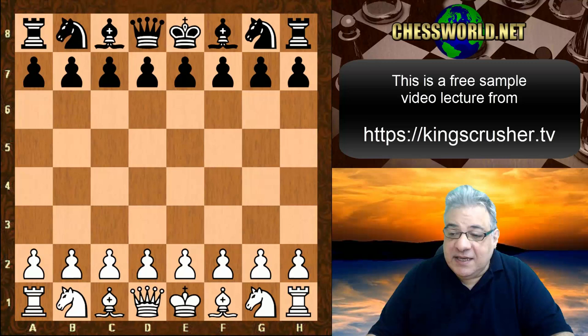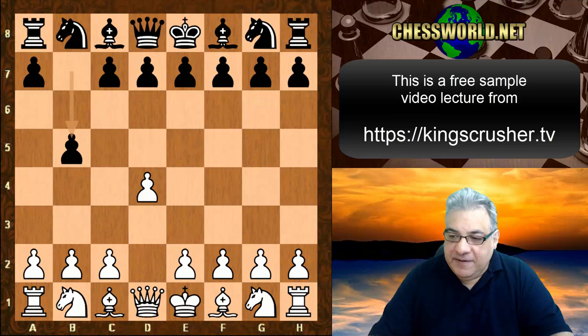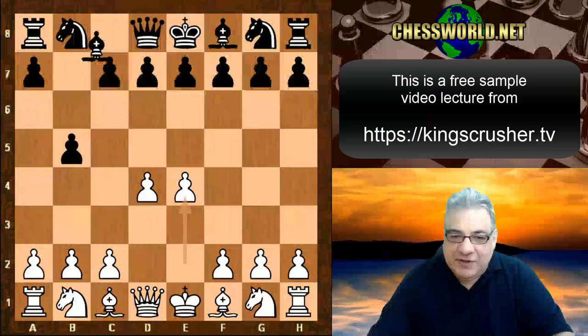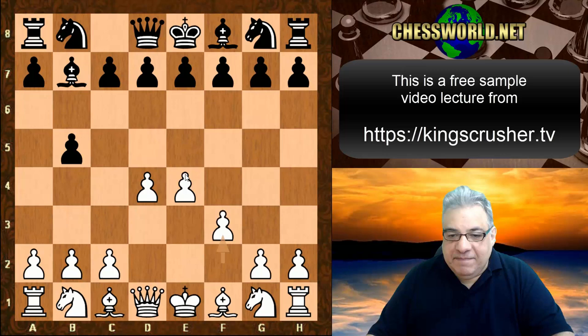In this section we see Petrosian against Boris Spassky in their World Championship match, Round 22. d4 and now we see the Polish Defense, b5 — apparently the Polish people cheered in the audience, six Polish people cheered. So e4, Bishop b7 — the game was actually nicknamed 'six poles' at chess games sites.